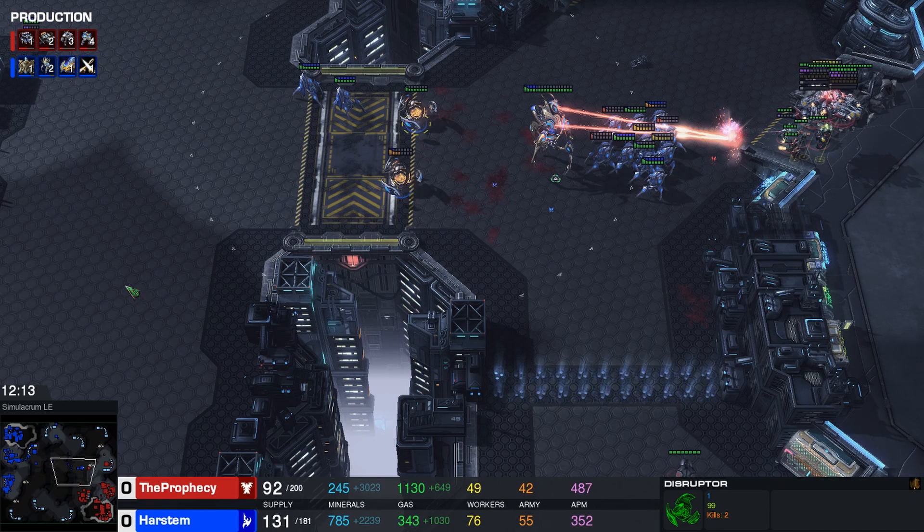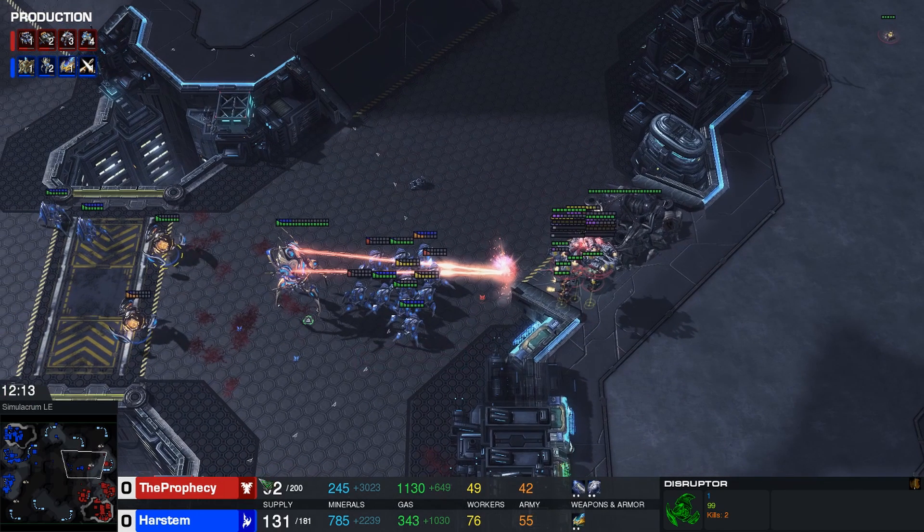That's basically it: double Oracle into Chargelot/armor into one or two Archons into Disruptors to deal with the Ghost/Mine push. If there are any questions, feel free to ask them in the comments. If you have suggestions for other guides, also put them in the comments. Don't forget to like the video and subscribe to my channel if you enjoy these videos — it helps me out greatly. Thank you very much, appreciate your time, and bye-bye.